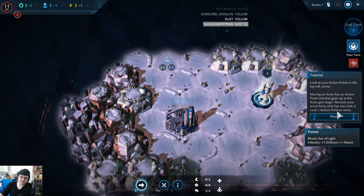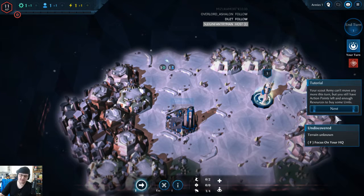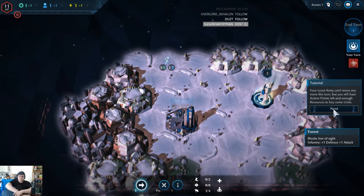Look at your action points in the top left corner - I have 11. Moving an army has an action point cost that goes up as the army gets larger. Because your scout army only has one unit, it will cost one action point to move. Your scout army can't move anymore this turn, but you still have action points left - enough to buy some more units.